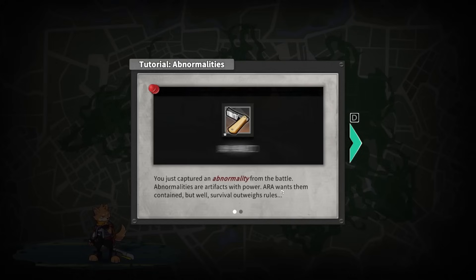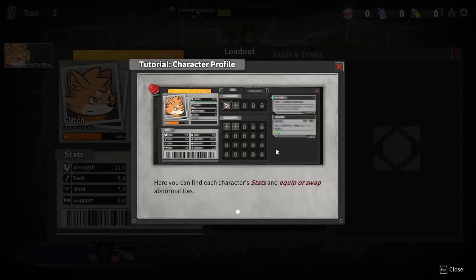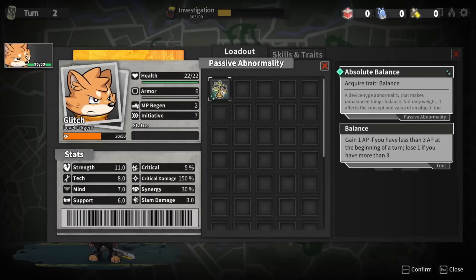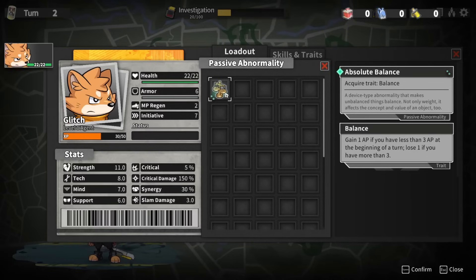We've captured an Abnormality from the battle. Abnormalities are artifacts with power — ARA wants them contained, but survival outweighs rules. Head to the character profile to equip the Abnormalities found. Here you can find each character's stats and equip or swap Abnormalities. You only get a couple of slots — I'm not sure if you unlock more by progressing further into the run or through meta-progression. I haven't seen enough yet.